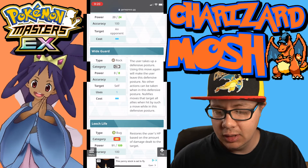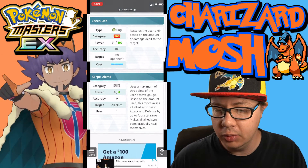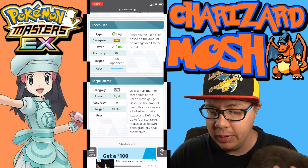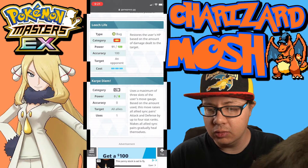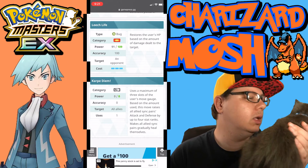Leech Life is a Bug type physical attack with 91 to 109 power, accuracy of 100 against a single opponent, and a three-gauge move cost. It restores the user's HP based on the amount of damage dealt to the target — really good for restoring your health.